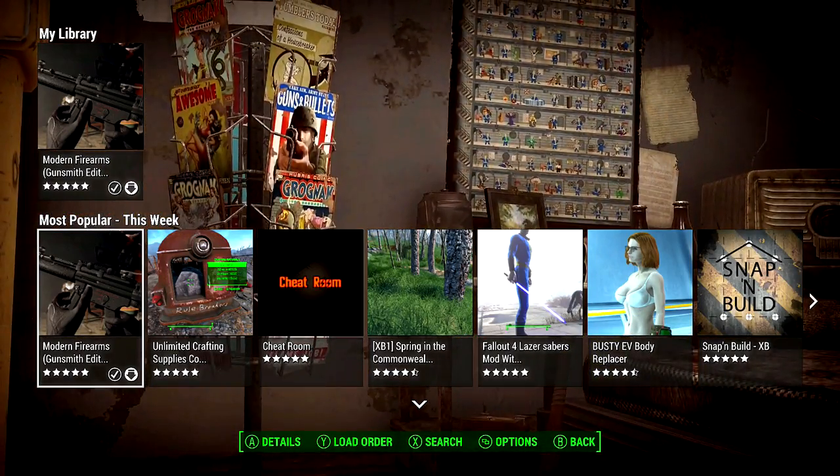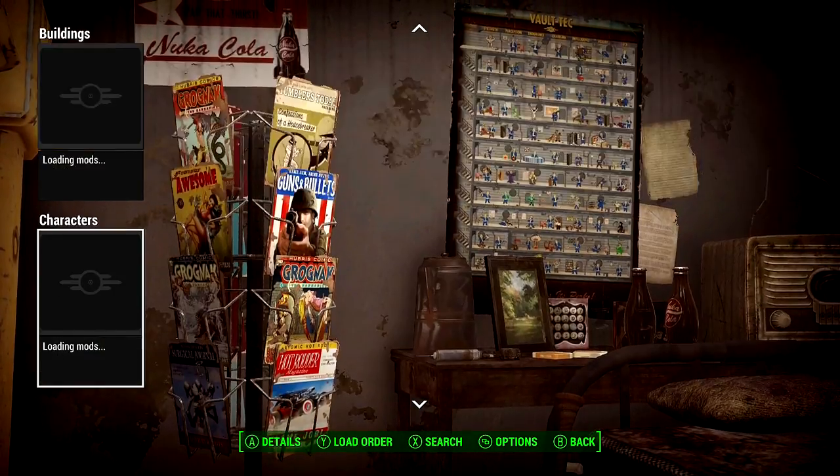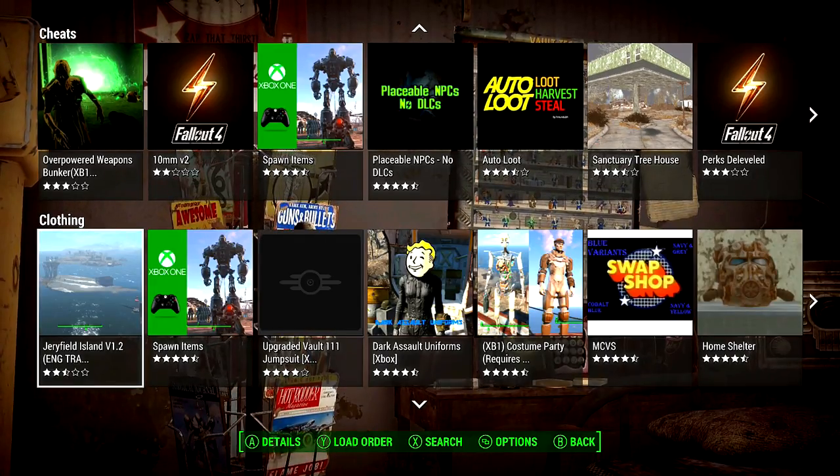Once you're logged in, you'll be greeted with this screen. You won't have a 'My Library' section unless you download a mod, but you'll have 'Most Popular This Week' and a whole bunch of categories like that.